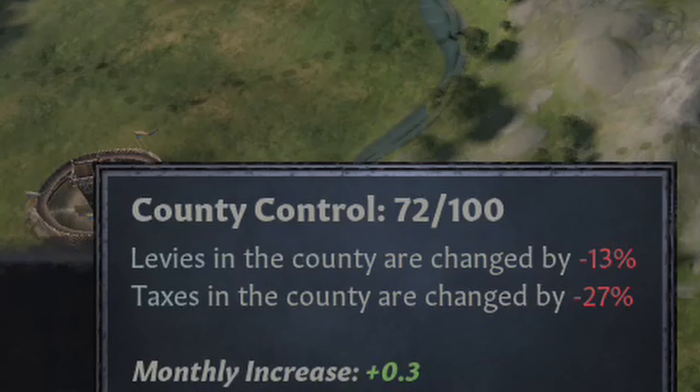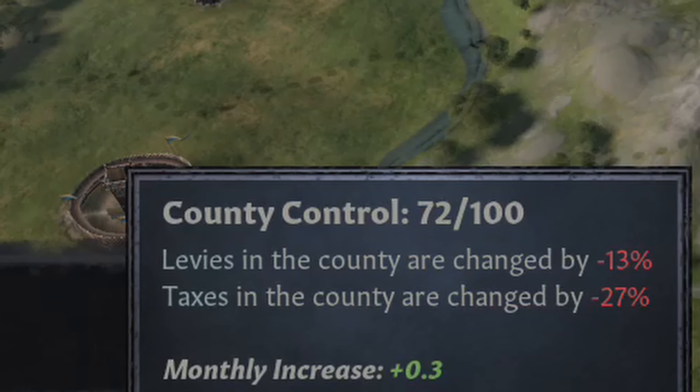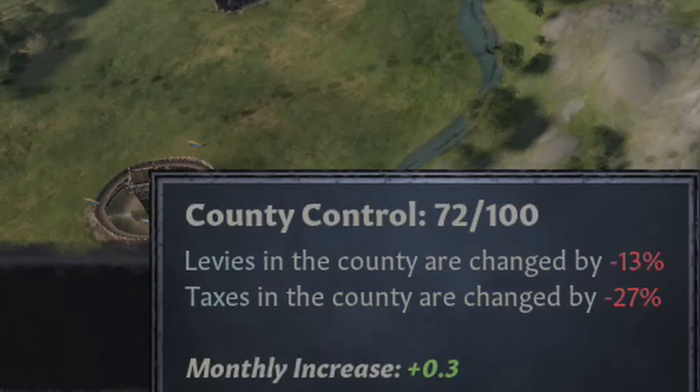This is why maximizing your control in your own domain is a no-brainer — you can't just maintain a low control and take a 27% reduction in your income over the long term. So getting this up to 100 is absolutely a priority.